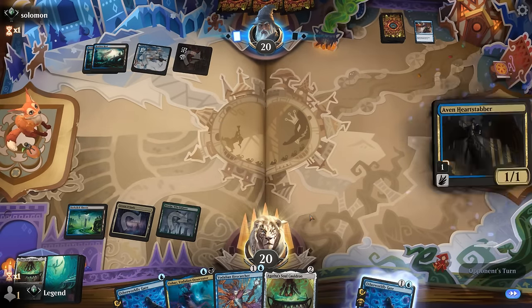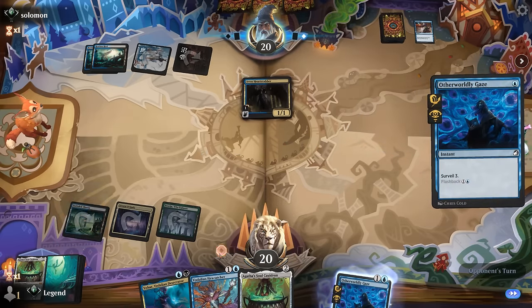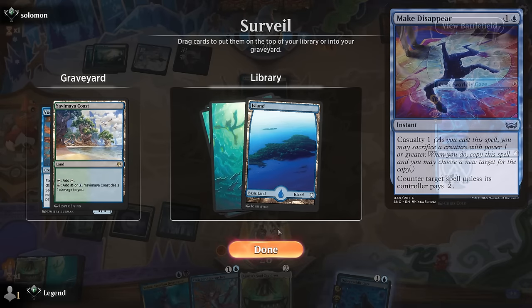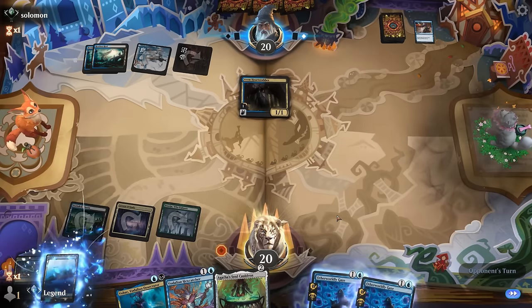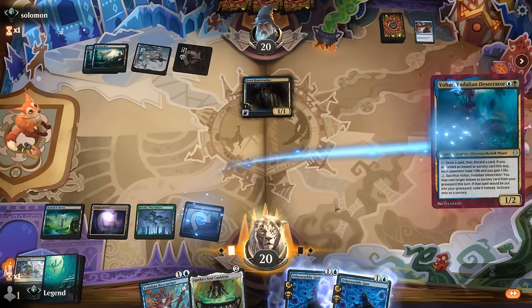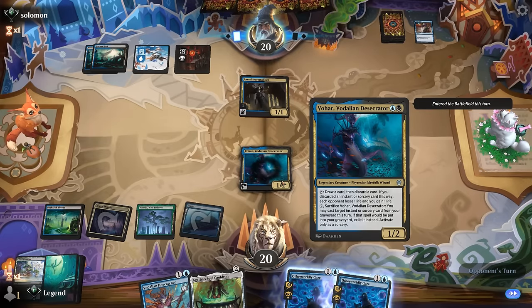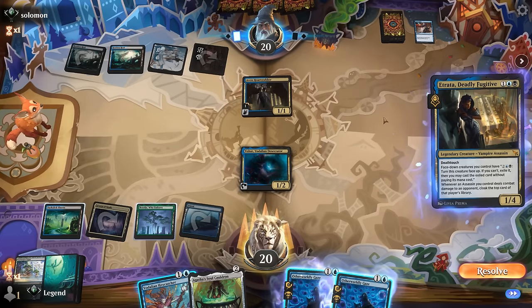Opponent plays Heartstabber — a card you don't see in every deck, maybe they've got a small assassin sub-theme. I would like to draw a land for turn. If our opponent's going to play Make Disappear they could still counter Cauldron even if we have two mana untapped, so maybe I just play a pair of creatures this turn and hope there's no discard. We start with Vohar and then flash in Hexcatcher. There's Atranta — so the opponent does indeed have the assassin sub-theme. Heartstabber connects and makes a cloaked creature.